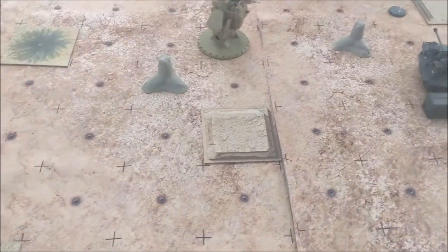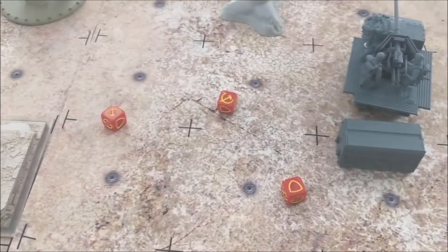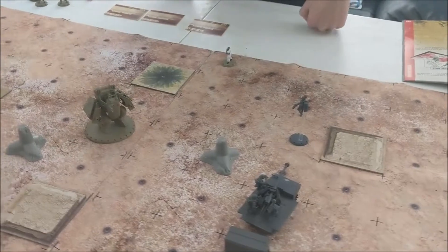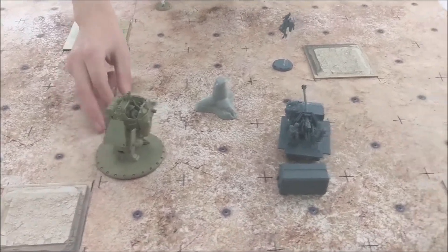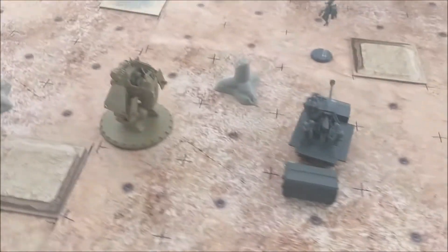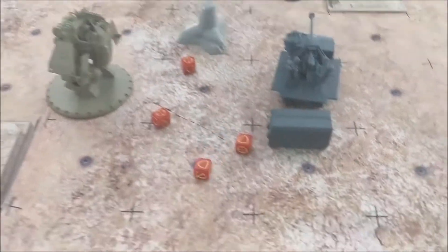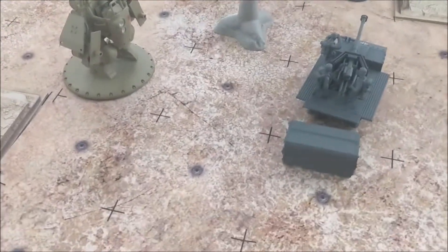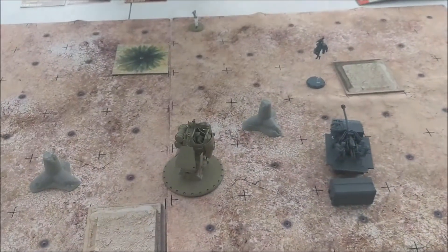We roll for initiative again - I go first. It's time for some SSU vengeance. My Natasha TSH is going to move and fire at the PAC-40 - line of sight to the rocket troops is blocked. The howitzers get four shots - and no hits. Still have the heavy machine gun - no hits either. That is a lot of bad luck for the SSU.